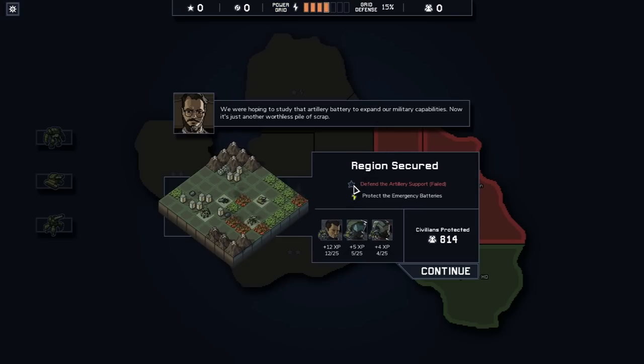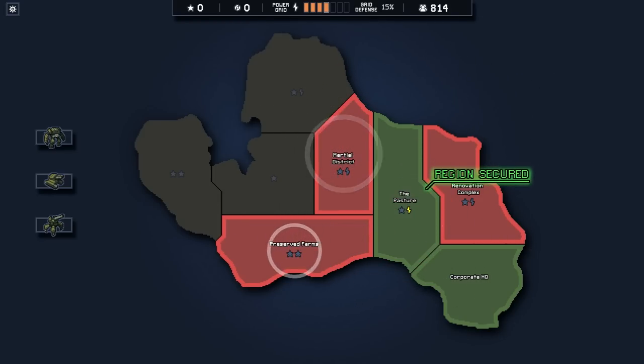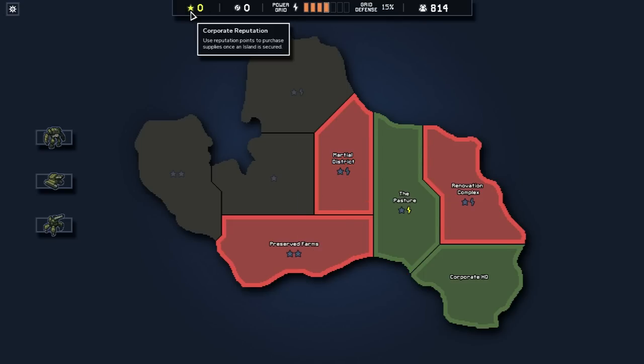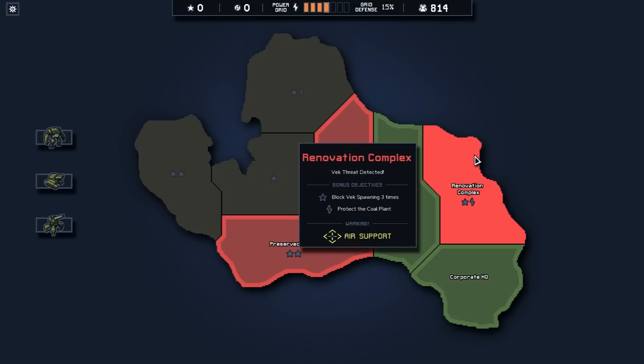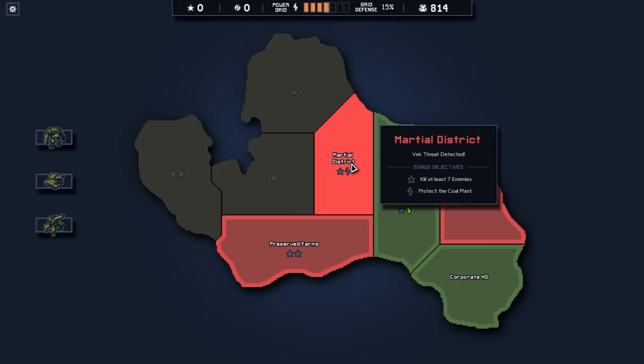We did at least gain one of our power grid things back, so we essentially healed up a little bit. This other thing that we lost is essentially what we could have used to upgrade ourselves. You can only upgrade yourselves at the end of an island - after you've cleared out all of the stuff, cleared out the boss level essentially. Then you can spend all of your reputation. Reactor cores are for your mechs - you can upgrade your units, you can upgrade yourself as a whole.